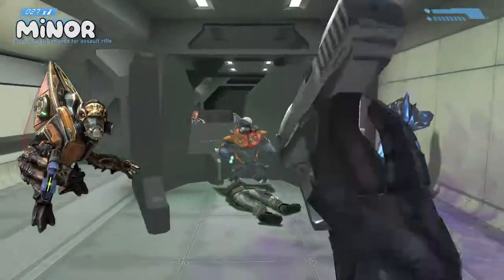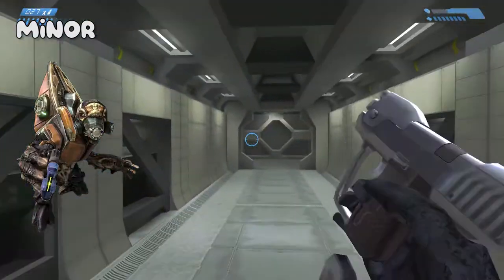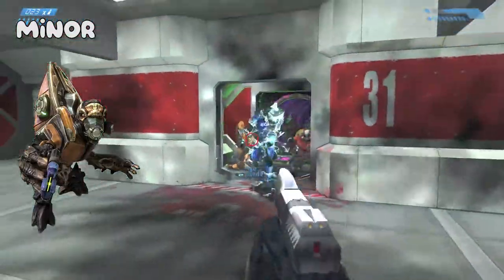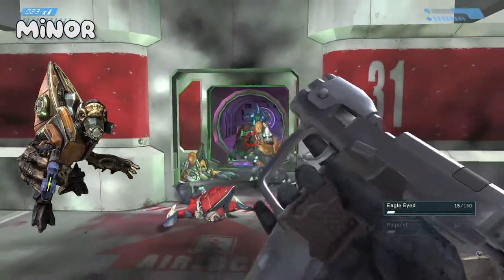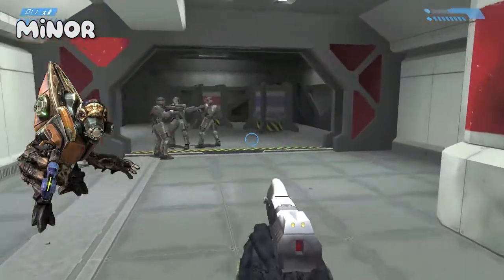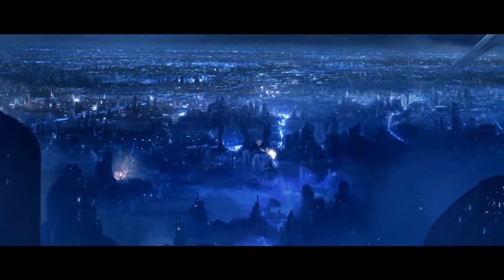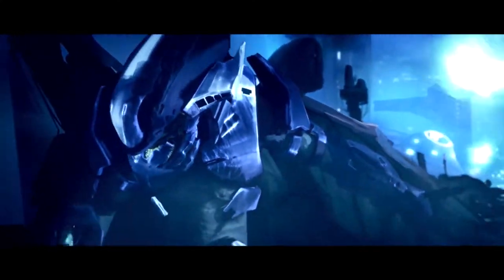The grunt miner rank is the lowest rank a grunt can obtain in the Covenant, essentially being expendable infantry. Grunt miners are one of, if not the most common enemy you might face in the Halo games. They wear a light orange armor with a methane breather built into it that looks similar to scuba gear, because grunts can't actually breathe oxygen, only methane. Although they are the weakest non-flood enemy type in the whole of the Halo games, grunts can be pretty lethal in large numbers, as seen in the grunt rebellion against the Covenant Empire in 2462, even forcing the high council to deploy an arbiter to stop it. But that's a story for another video.